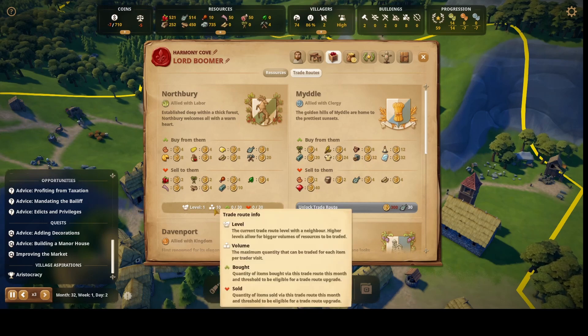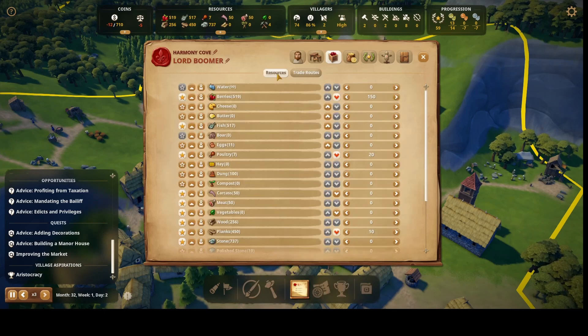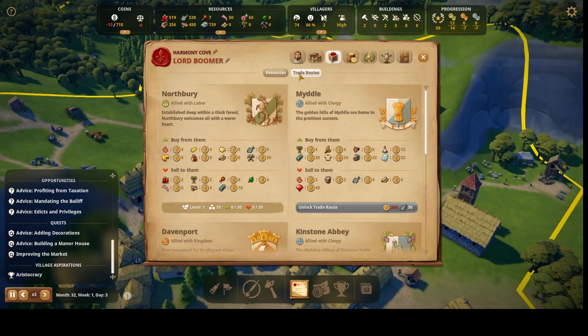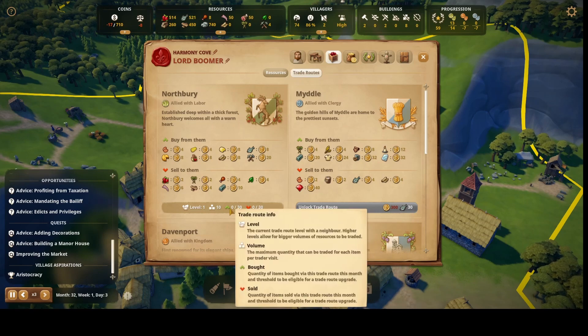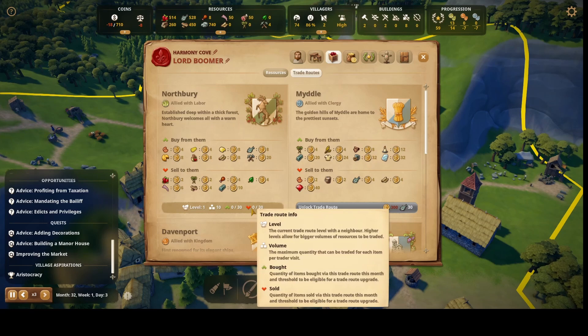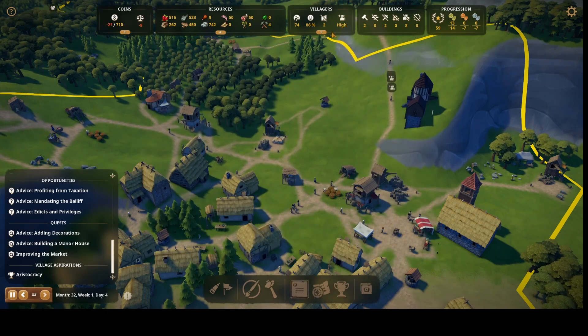I wish they'd give you some kind of instructions. They changed everything and now I don't know what's going on. There's nothing here about upgrading the trade route. Does this reset every month? I have no idea. I also need to turn off immigration again.